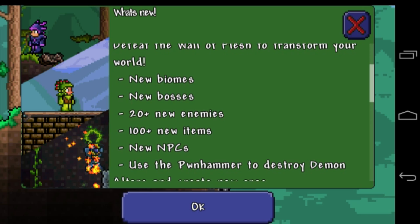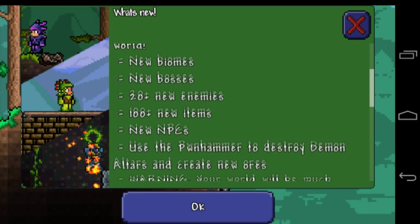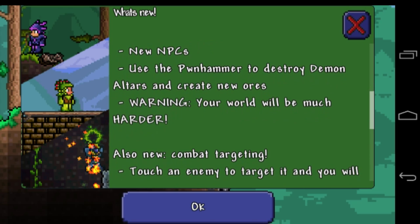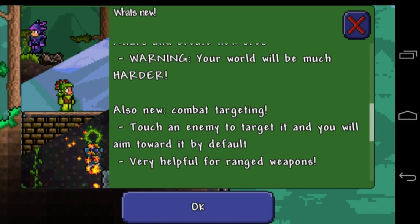To unlock hard mode you just basically defeat the Wall of Flesh. It includes new biomes, more bosses, 20+ enemies, a hundred new items — even more than a hundred actually — new NPCs. You can use the Pawn Hammer to destroy them. Basically everything how it was on PC, and your world will be much harder.